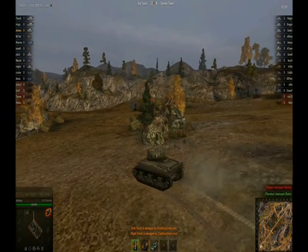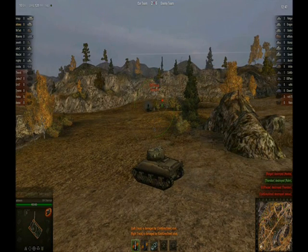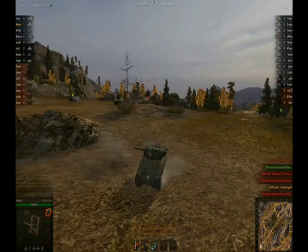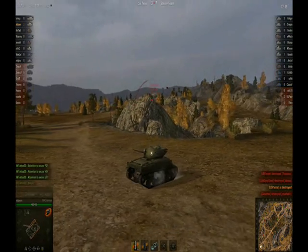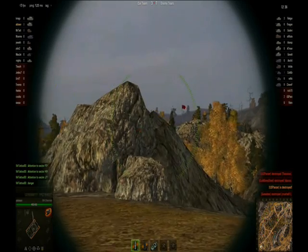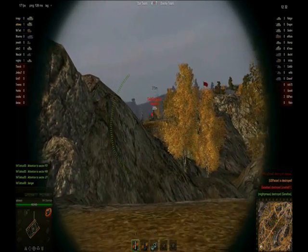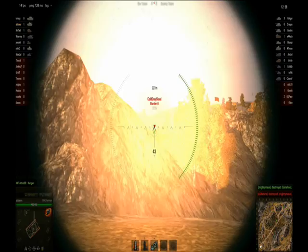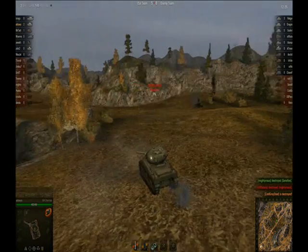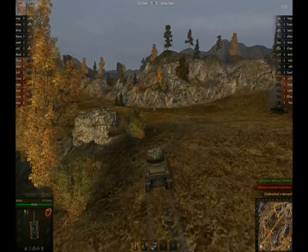I'm waiting for the reticle to get smaller so I can aim and one-shot it. Can't hit it. See the other guy on the hill — hide for a minute. This is probably the most impressive shot. Got it. So I'm just getting started. If you look, it's now 5-8 for the enemy team. I don't know what that was — I think that was one of the TDs.